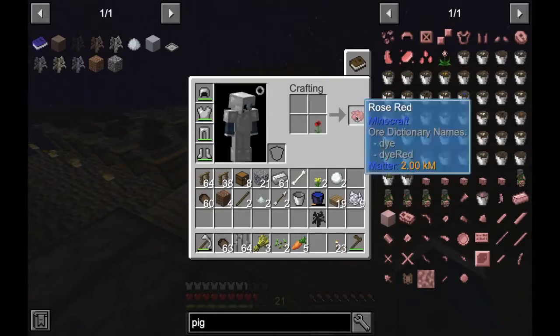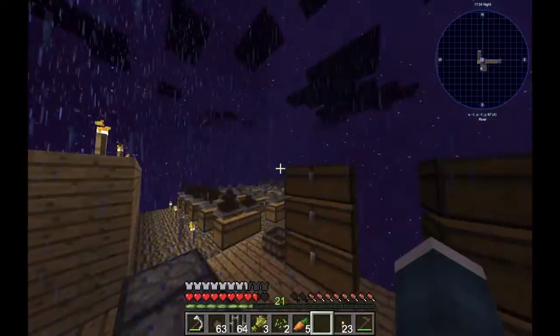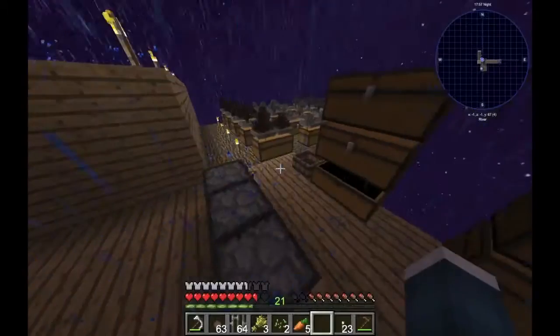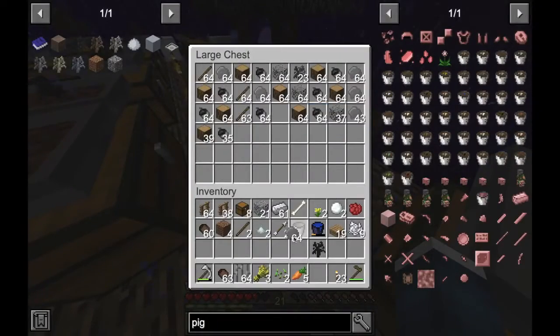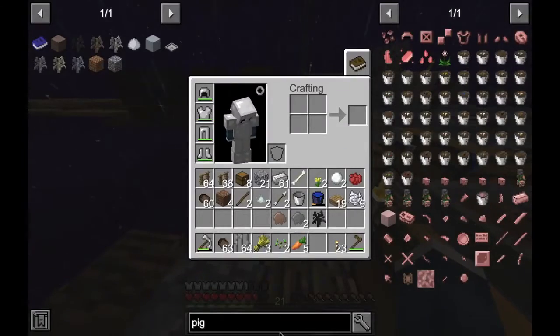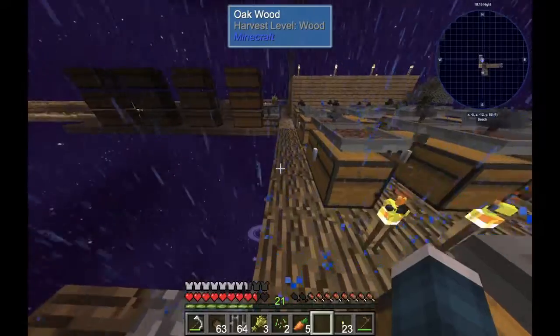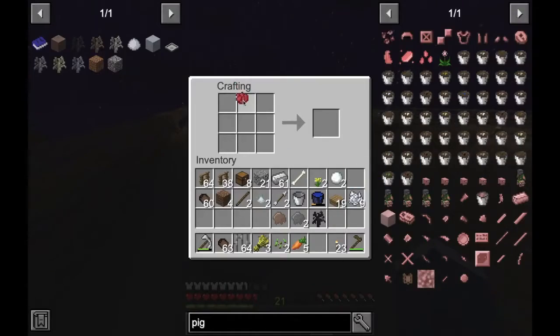We have a poppy which we can make into rose red. I need iron and petrified resin — one of this, one of the iron. I think I need a dirt sapling... no, coal — that's what I was missing. So I'll have infinite redstone now. Literally, bonsai pots are so OP.